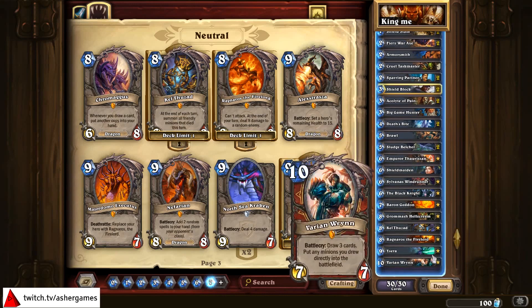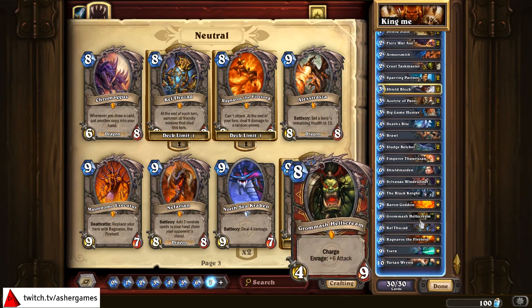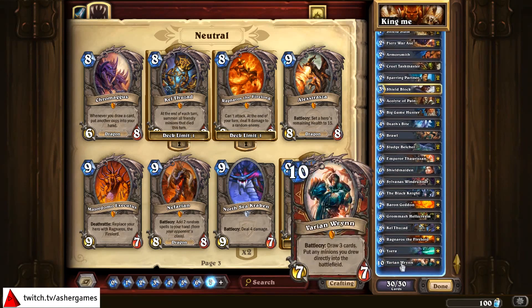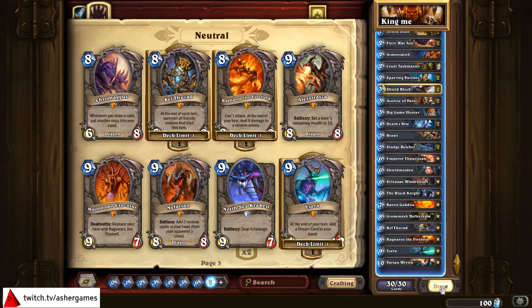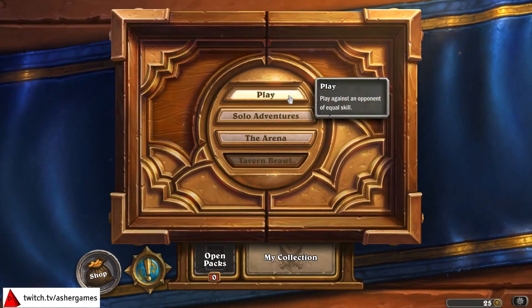I'm not running Alexstrasza. I've found in Control Warrior right now that if you get enough stuff out with Varian, your opponent is not going to be able to come back — unless it's a Paladin with a massive board clear. Varian Wrynn is not always a turn 10 play, as you'll probably see as we dive into the games.